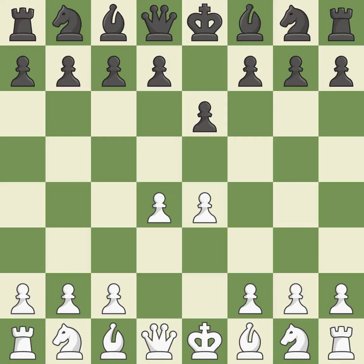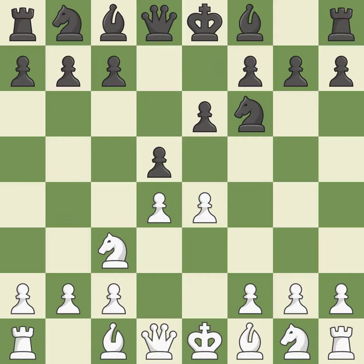The center is fully controlled by d4 and the dark-squared bishop is made available. The e4 pawn is threatened by the center counter-attack on d5. Nc3 defends the e4 pawn and pressures the d5 pawn. Nf6 defends the d5 pawn and also attacks the e4 pawn.